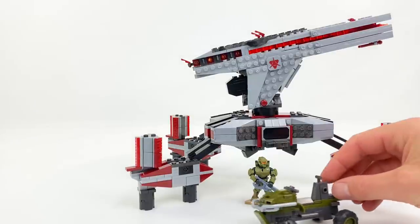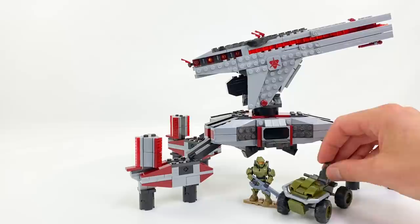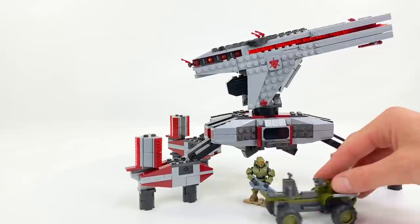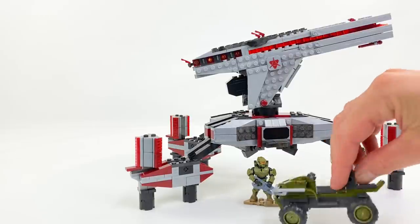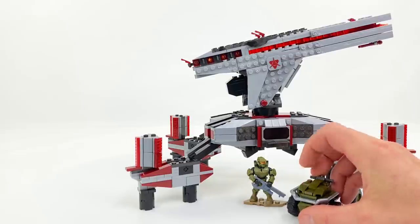Moving on to the Mongoose that comes with this build — it's the same Mongoose as in the Recon Getaway, which is fine because as I said in that review I really like these Mongooses. They're very handy to have and having a few of them just makes display and dioramas even better.